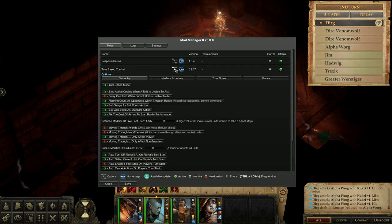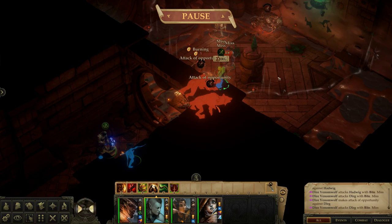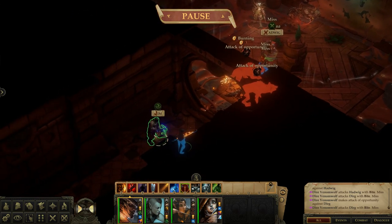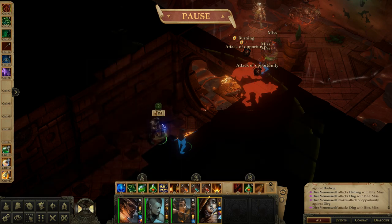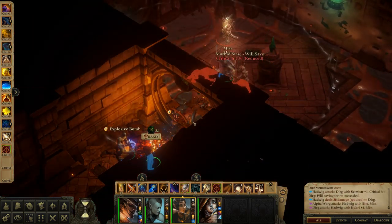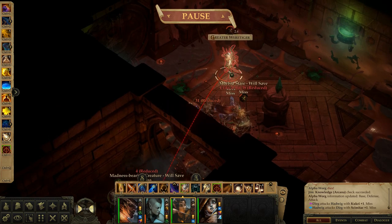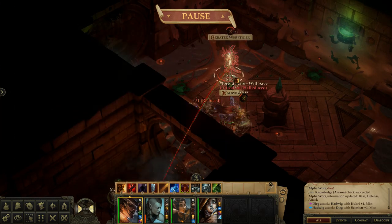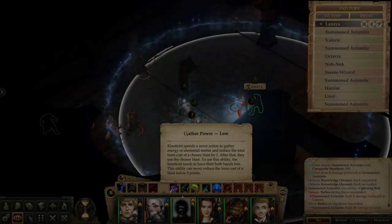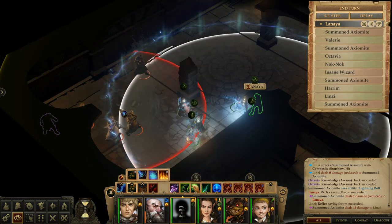I was really glad I tried it because after using it and doing a couple of runs of the Tenebrous Depths, I actually do prefer it — and I don't mean I prefer turn-based over real-time combat. What I mean is that I prefer having both of them and being able to toggle between them at any time. There are positives to both, and being able to pick and choose lets you have the best of both worlds. What the turn-based mode adds to gameplay is it slows things down drastically and allows you to use every single character effectively.